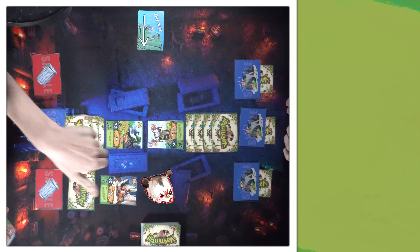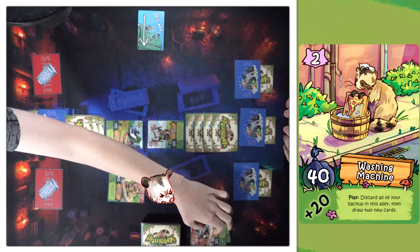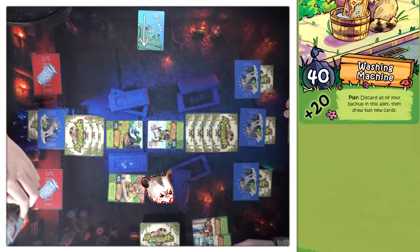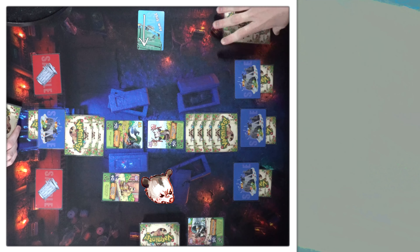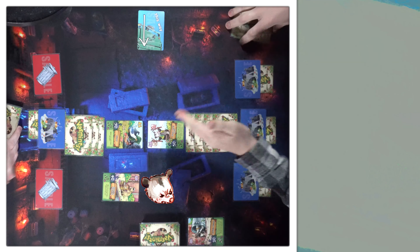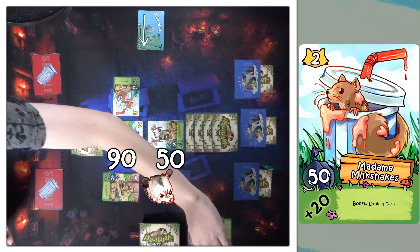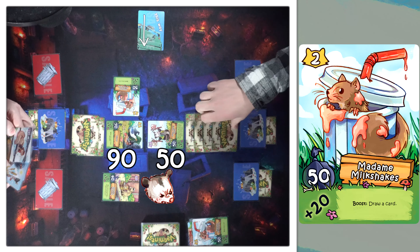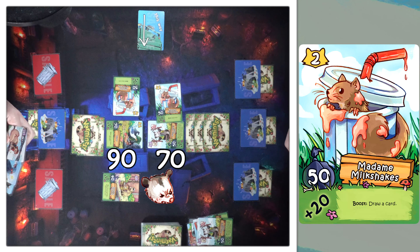I will back up this into Washing Machine and get rid of these two to draw two. I'll pass — the chances of you redrawing the Tony Tomatoes, that's what I think does it here. I will also pass. Nothing in this lane — you start. Let's go Madame Milkshake to draw a card. Same — oh, for real, for real. Let's go Sheriff of the Stuff for plus 30. The Sheriff! So what are we at? You're at 90, 100, 120. And I'm at 70.